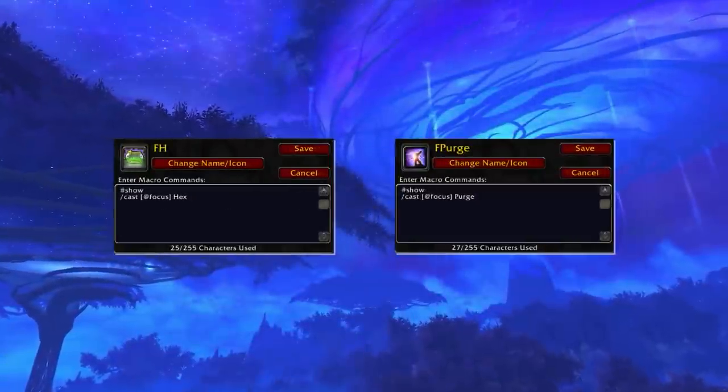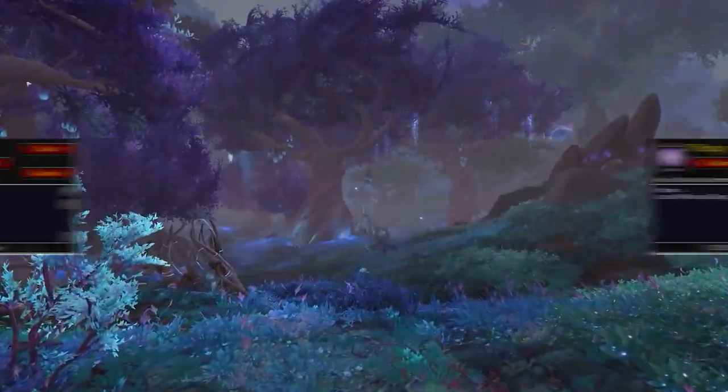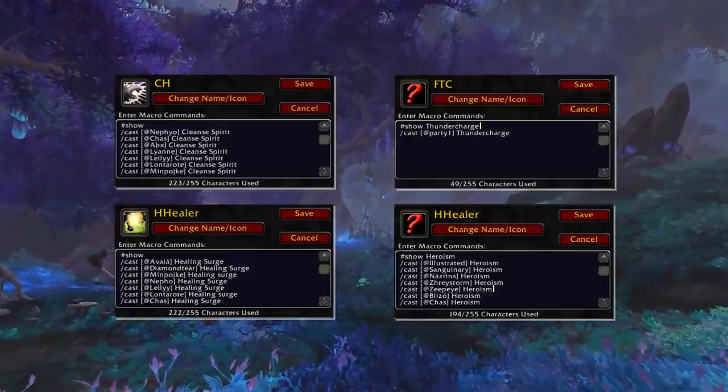The same could be done with your Hex and Purge macros, using Focus or Target macros — whichever your preference — in order to use these with ease. You should also have teammate macros so that you can use your spells on them without having to waste time clicking on them.